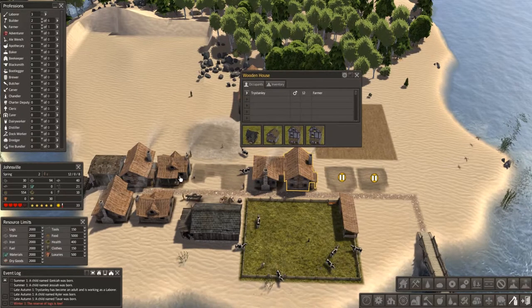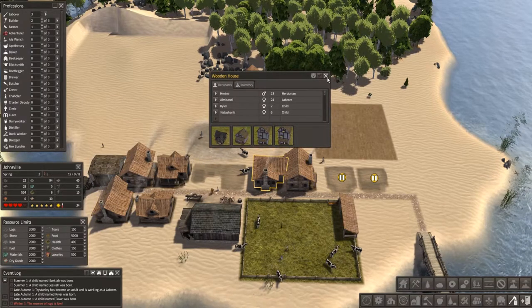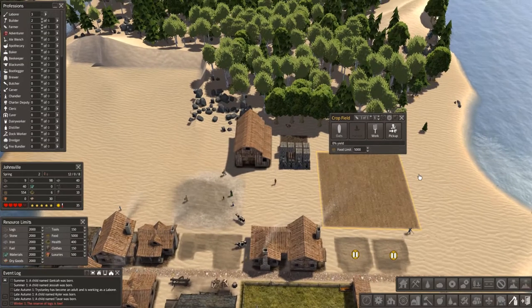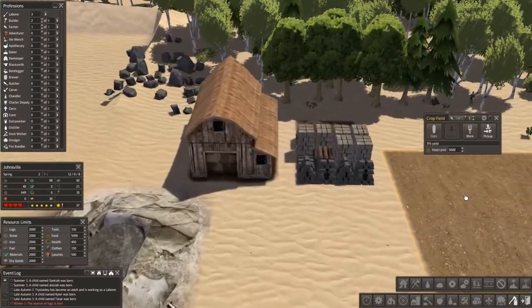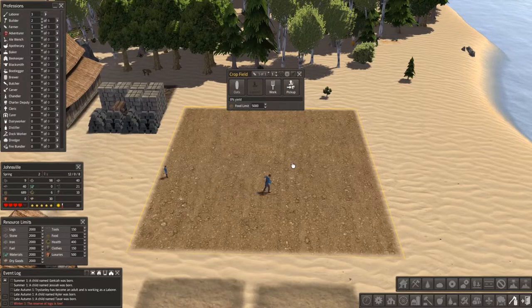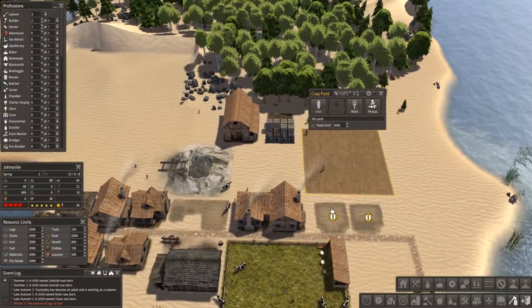Kinda looks ugly until I can get it all flattened out. I got another house going — one twelve-year-old moved in, the rest are all six-year-olds. Oats — okay, how's this working? Is he working this field? I don't see any oats coming in. We must have just started though.